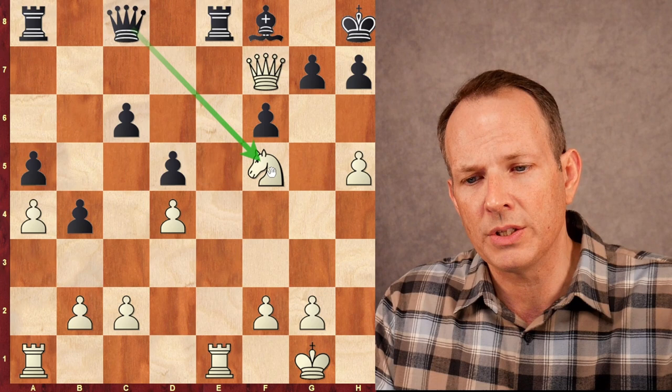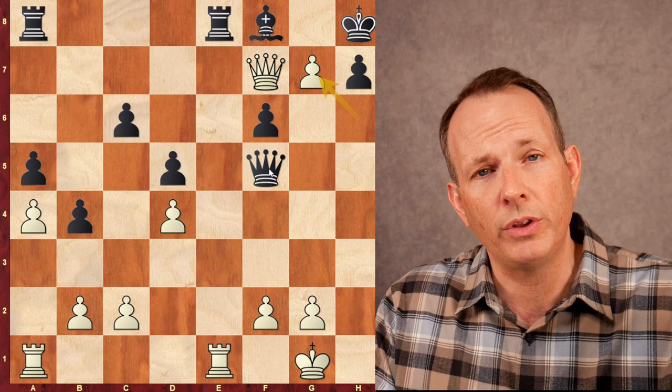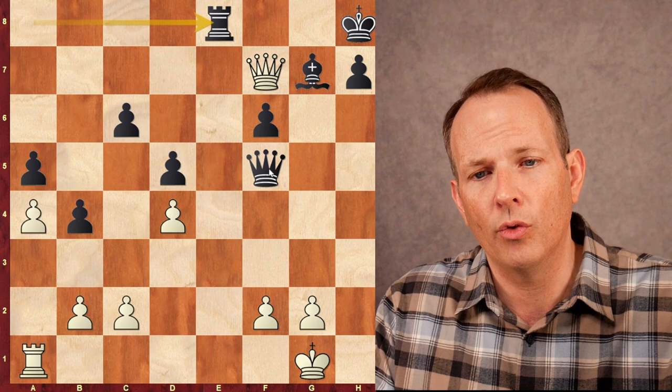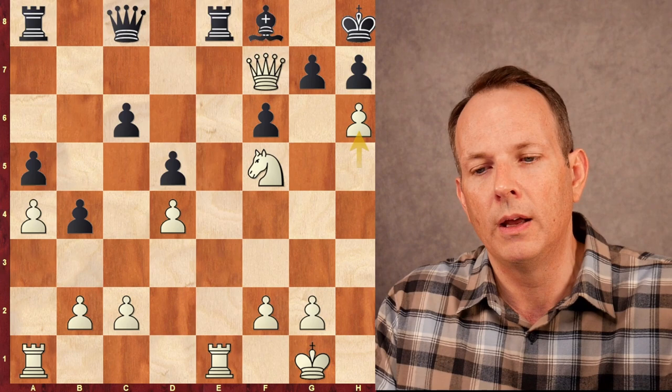Farrugia plays h6, and he cannot take the knight at f5. If he plays queen takes f5, then it's actually a forced mate. Pawn takes with check, forcing bishop to capture. Rook takes e8 check, rook takes, queen takes, and the bishop would have to go to f8. After queen takes bishop, it's checkmate with that queen he has not been able to shake for the entire game. So instead of taking the knight, he plays g6.